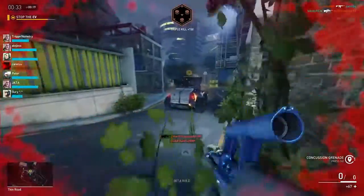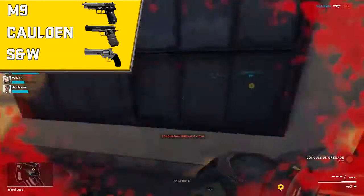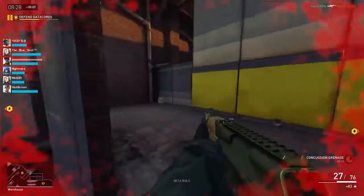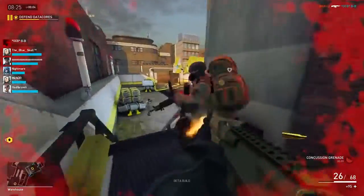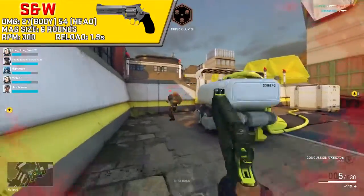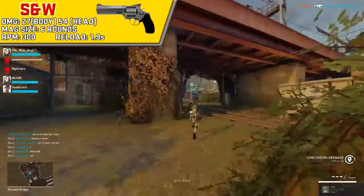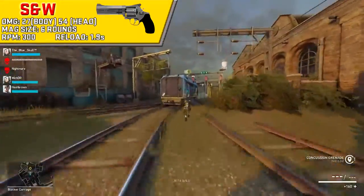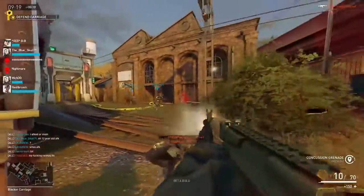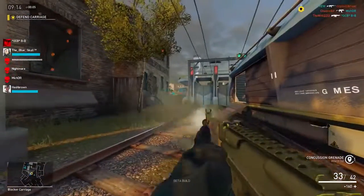For secondaries, Thunder gets a very interesting selection: the M9, the Calden, and the SNW revolver. The best of the bunch would have to be the M9 pistol. But as the SNW is his signature sidearm, I'll cover the revolver stats. The SNW will hit for 27 damage to the body, doubling up to 54 to the head, and it shoots at a rate of 300 RPM. It has a 6-round cylinder and will reload at 1.9 seconds. The revolver is a decent sidearm but requires a bit of aim to perform well with. The M9 is definitely a spammier alternative.